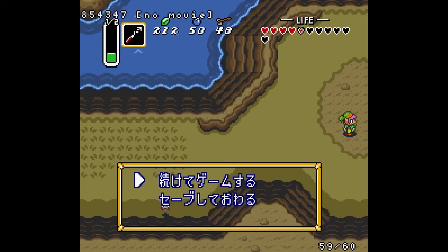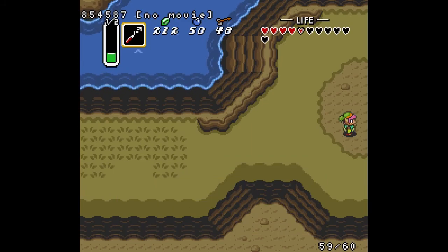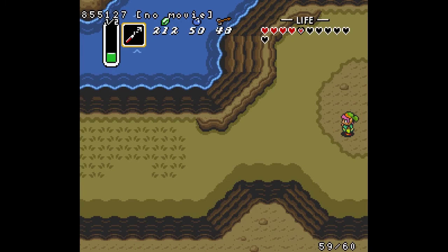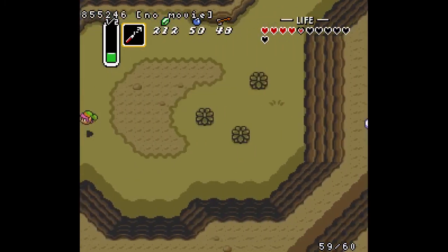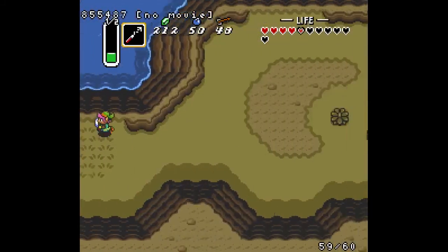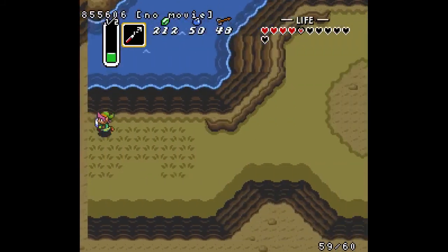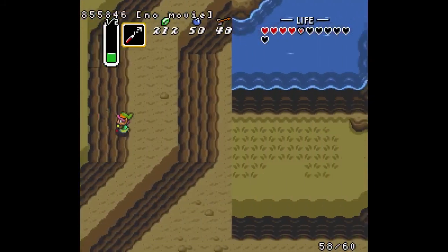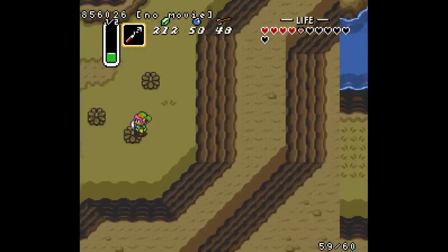So if you do take damage while doing fake flippers and get sent back to an incorrect position like this, I recommend immediately saving and quitting so you don't lose any progress. I'll show what this looks like — I press the left button and the game pushes me to the right into the transition, activating this infinite scrolling glitch. This is something you don't want to happen, but it's easily avoidable. Even if you do take damage, you simply save and quit and you should be fine.